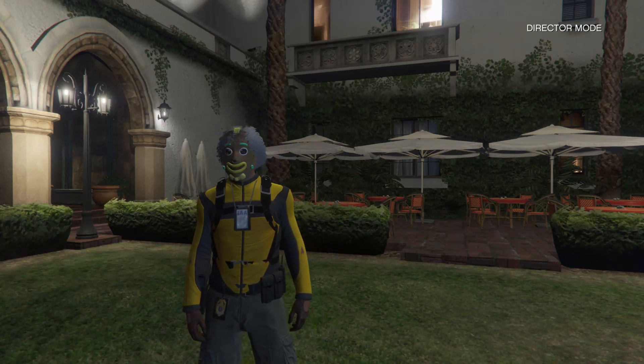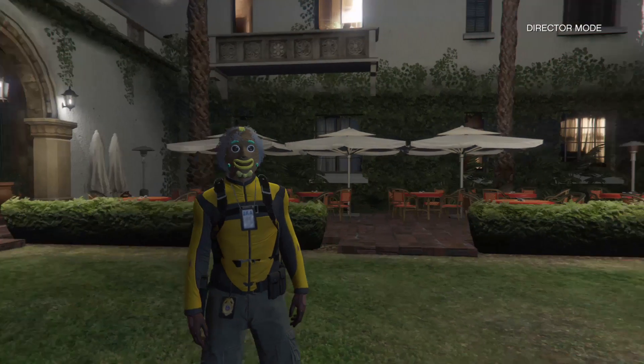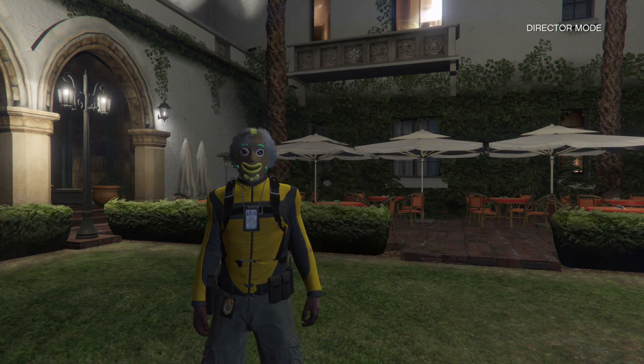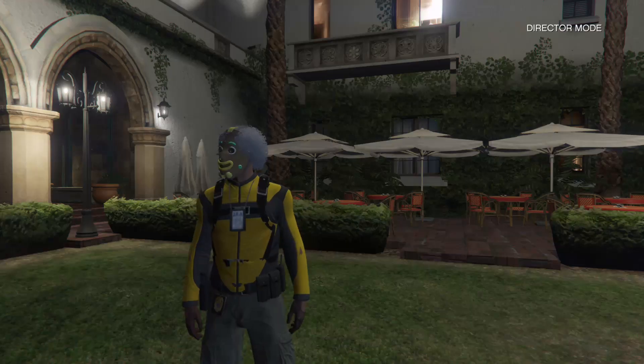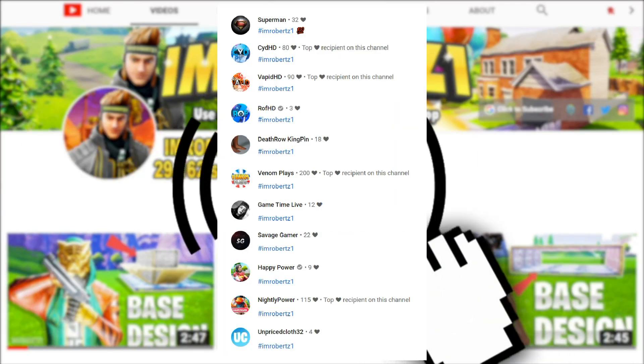Yo, what's up guys, it's your boy member Z1 coming at you with another Grand Theft Auto 5 Online glitches video. Today I will show you how to get the gun belt with IAA badge doing the director mode glitch without losing any outfits after the new update. Be sure to hit the bell icon to get post notifications so you won't miss any of my latest uploads, and hashtag I'm RoberZ1 in the comment section for a shout out.